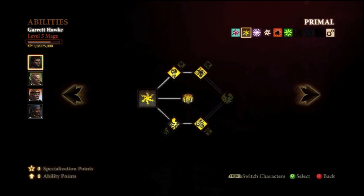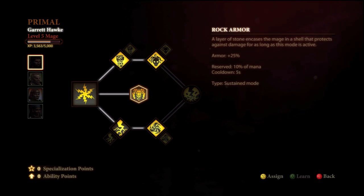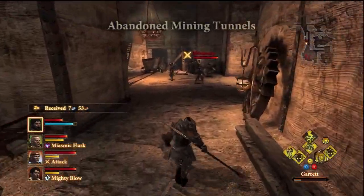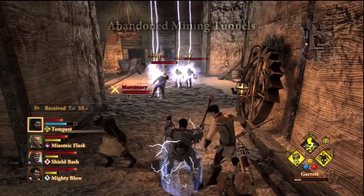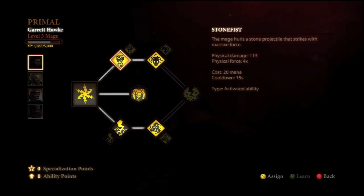So I'll go over to the abilities. We are a primal mage, which says right here: the mage commands earth and sky. Rock Armor is the first ability, kind of the main staple of the primal mage, which gives you 25% armor and takes 10% of your mana reserves — which is not a big deal for that kind of armor protection, because you'll meet bosses on higher difficulties that will just immediately one-shot you. Then we have Stone Fist, which is the staple attack skill.